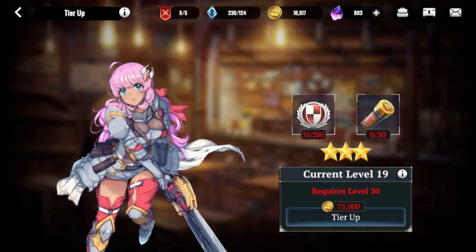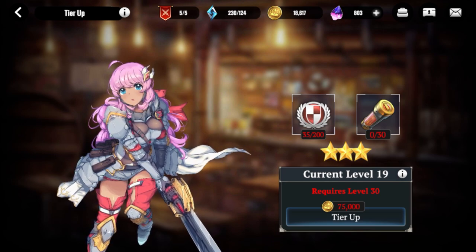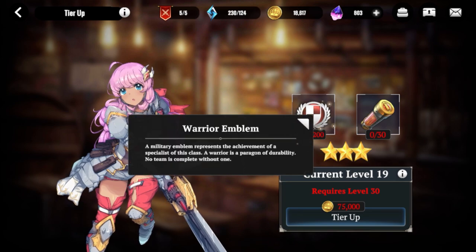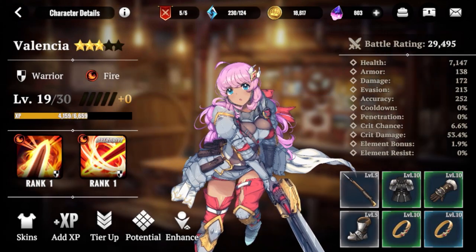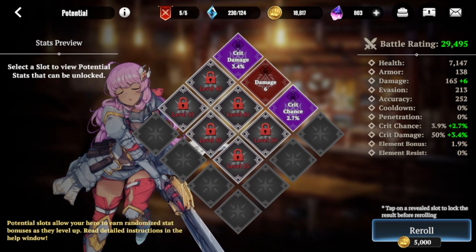You have your tier up, which you get from the class dungeons. The class dungeons will give you the required item, and it also costs currency to actually do that — I'm nowhere near having enough for that.